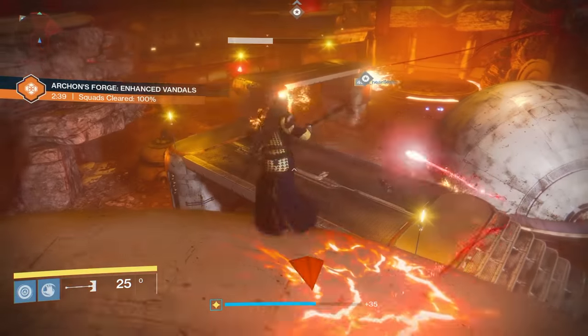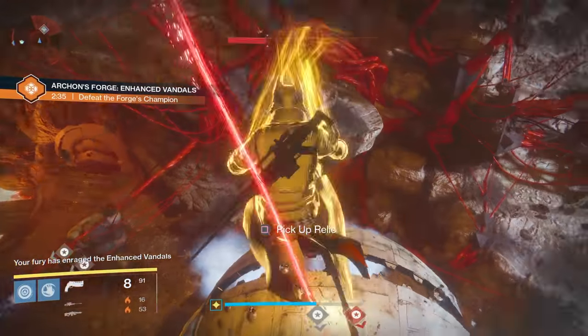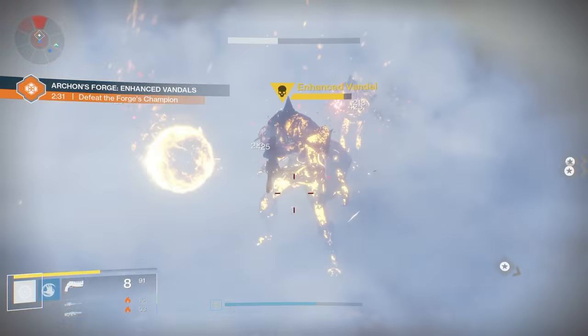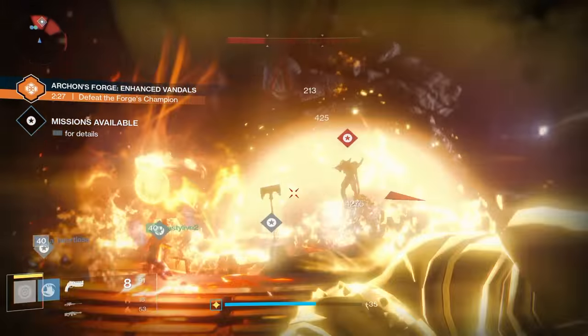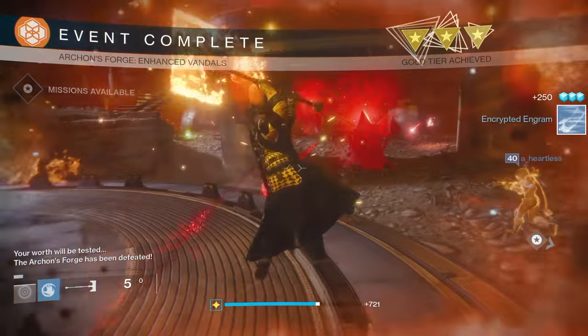Once you and a couple of friends are in the Archon's Forge with about six keys total for a full fireteam — so about two each — you are good to go. Just start running the Archon's Forge and more people will eventually show up because they'll see it's going on, and that way you'll easily get a few more people. From there, just start farming all the keys that you and your fireteam have.